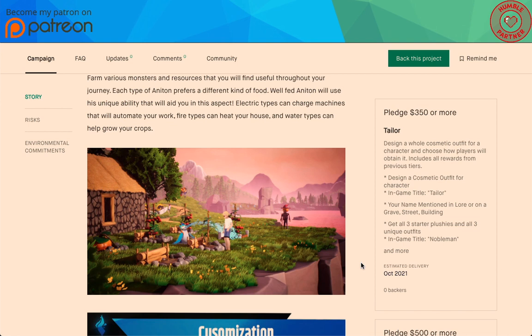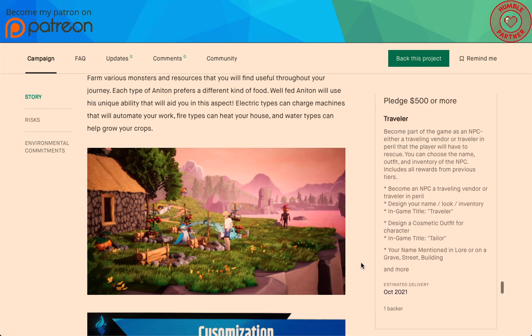At the Tailored tier: design a whole cosmetic outfit for your character and choose how players will obtain it, plus all rewards from previous tiers. Pledge $500 or more: Traveler — become a part of the game as an NPC, either a traveling vendor or a traveler in peril that players will have to rescue. This gives us a glimpse into some of the side quests we'll see in the game — we now know traveling vendors will exist. You can choose the name, outfit, and inventory of the NPC.